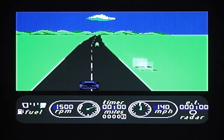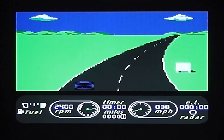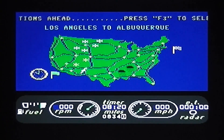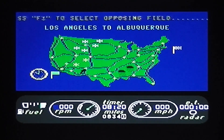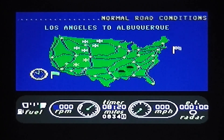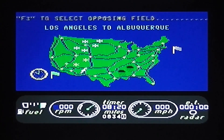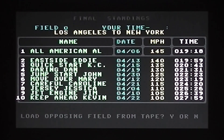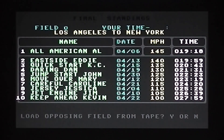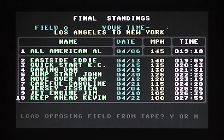You start the game by pressing F1, and you're presented with a map of the US with various points across it. You get the opportunity to choose three different routes across America — the default is Los Angeles to Albuquerque. If you press F3, you get a list of competitors and their times, and you can also load a high score table from tape.